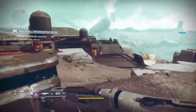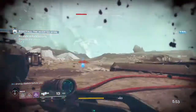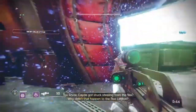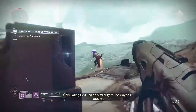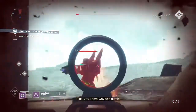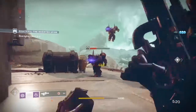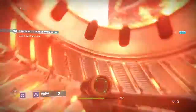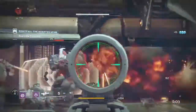Watch out for the Cabal major enemy that stuns you - it's absolutely terrible. I know it's going to be in the raid and it's going to be annoying. Hopefully it won't be too terrible - there'll be six people in the raid compared to three, so we should be able to take it out pretty quickly. I just hope we don't see four or five of them in one area at a time.